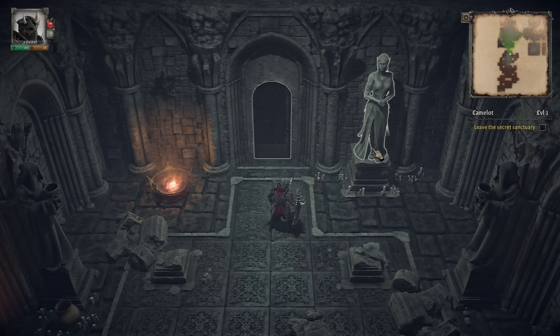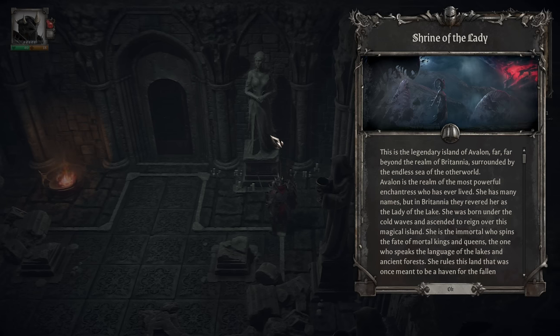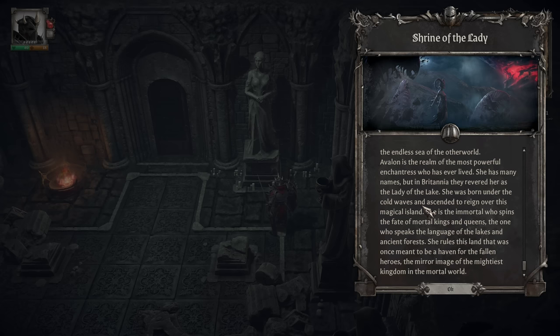We can move around the map. There's a Shrine of the Lady here. This is the legendary island of Avalon, far beyond the realm of Britannia, surrounded by the endless sea of the other world. Avalon is the realm of the most powerful enchantress who has ever lived — she has many names, but in Britannia they revered her as the Lady of the Lake. She rules this land that was once meant to be a haven for the fallen heroes.